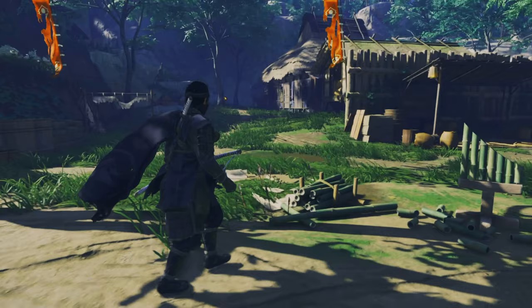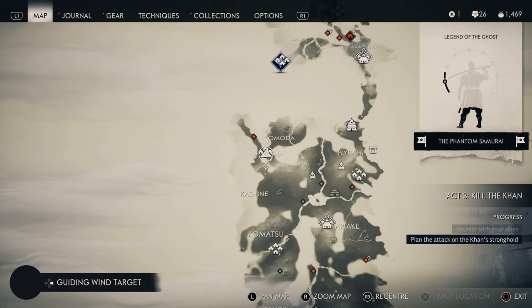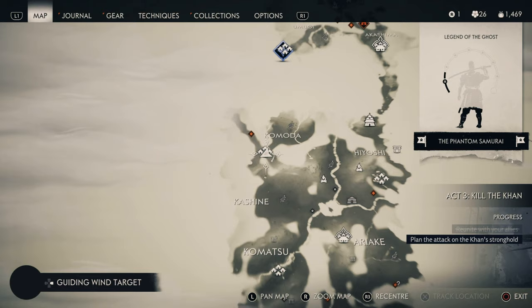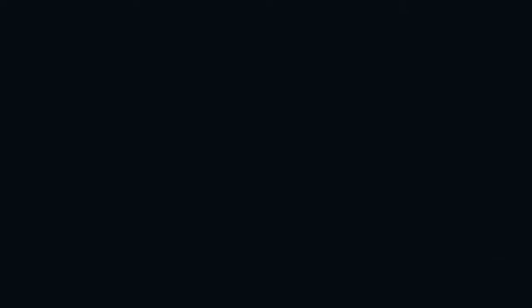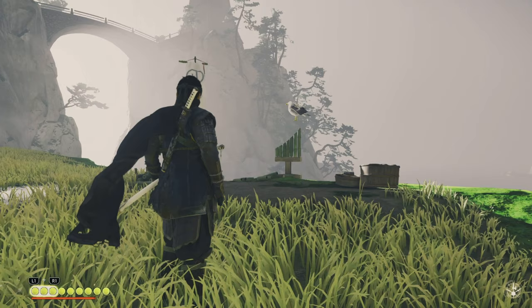This is the last one for Act One. This one is in Komoda Town — this could be the very first one you actually find. Just in case you missed it, go to Komoda Town and just a little bit southeast. It's kind of in the middle of a fort — grab this one, and then the next ones will be moving into Act Two.